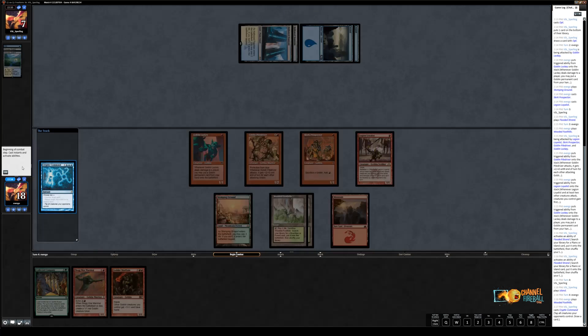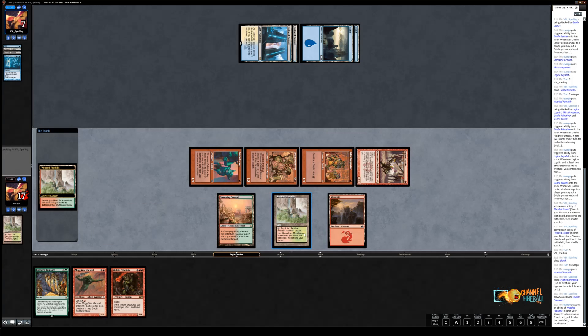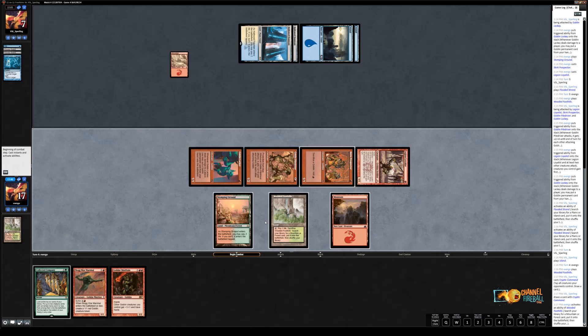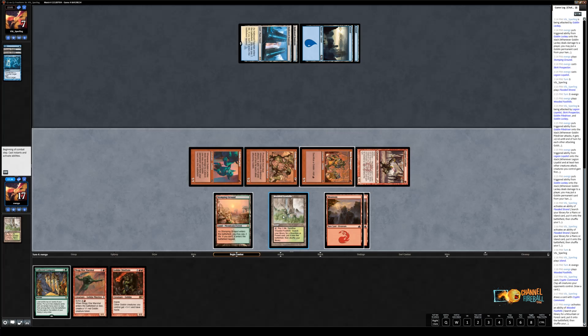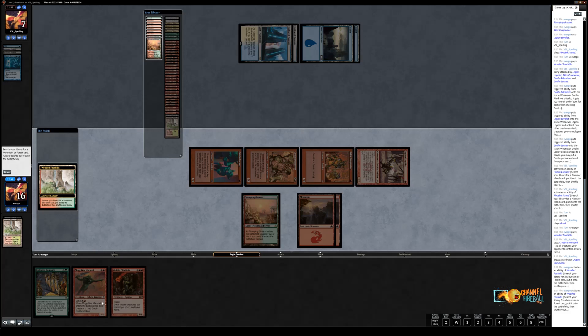I'm actually going to choose not to put anything on the battlefield with Lackey this turn. I have to assume that he has a sweeper — I don't think Matt would keep a hand against even a random opponent that has no interaction in the first couple of turns with creatures in the modern format. So I'm not going to put anything with this and we'll just pass the turn. We get to strand something. Because we already have a lethal clock on the table, I think that's a reasonable decision.